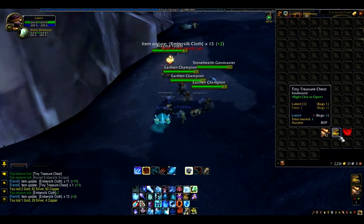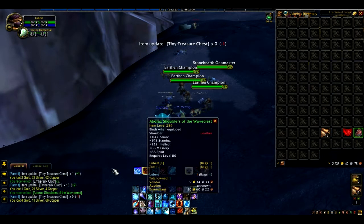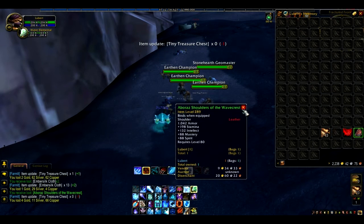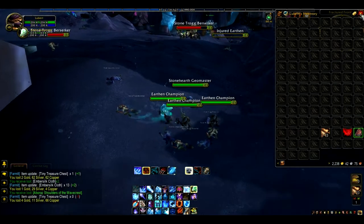I got 13 in a row and a chest — these are tiny treasure chests you get with the potion. You right-click to open them, and there we got a green shoulders level 80 leather item and four gold 11 silver. I'm going to do a time lapse here of about five minutes.